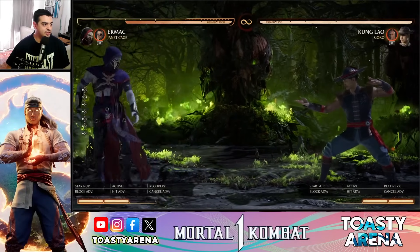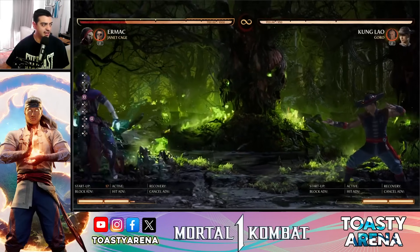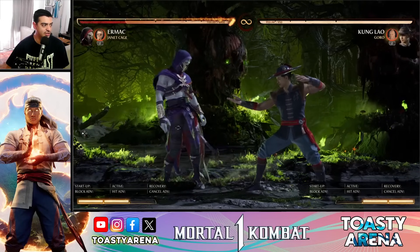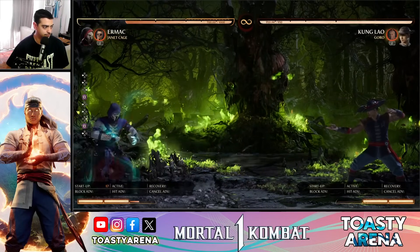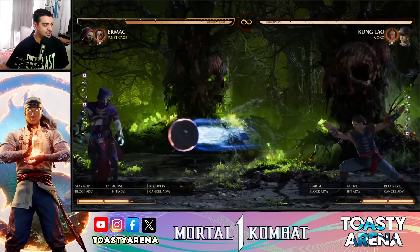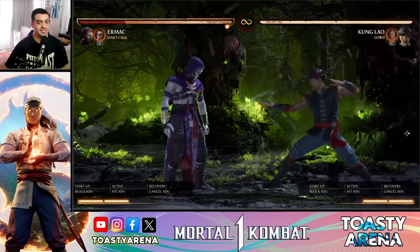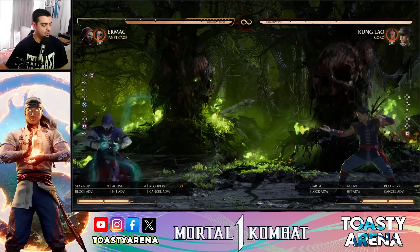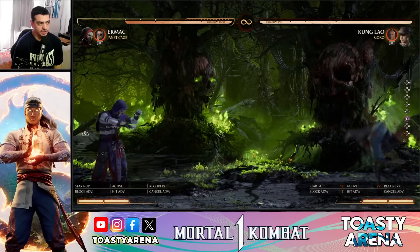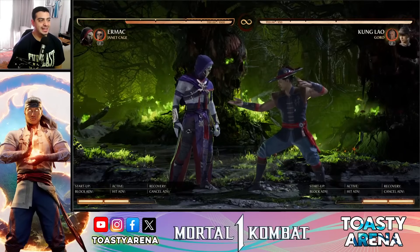Ermac tiene una movilidad no tan buena — sus dashes son cortitos. Pero si usamos mucho el movimiento de cancelar, la movilidad mejora un poquito y los dashes son más largos. No solo eso, sino que estamos cargando barra constantemente — fíjense que cargué más de la mitad de la barra haciendo eso. Además es reaccionable: si te tiran algún proyectil podés reaccionar y cubrirte o agacharte. Así que si el oponente te está soñando mucho, empezá a cargar barra — vos a lo tuyo, que te soñe tranquilo. Usen mucho el dash cancel para movilizarse y de paso cargan barra. Ermac necesita de los cancels para poder abrir.